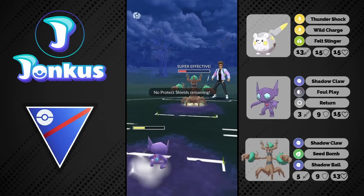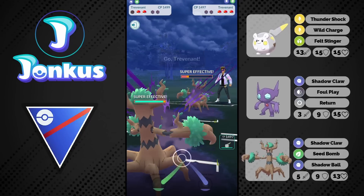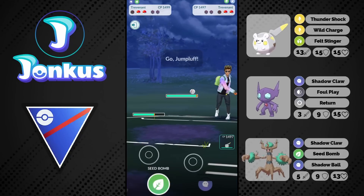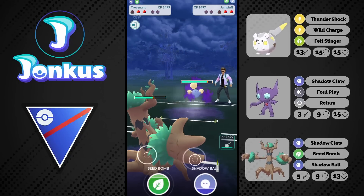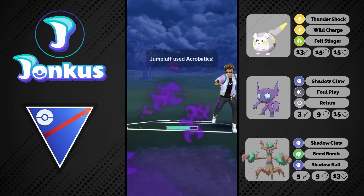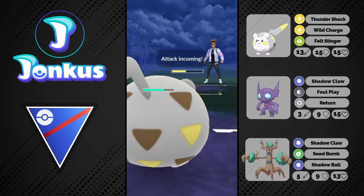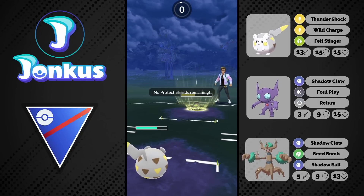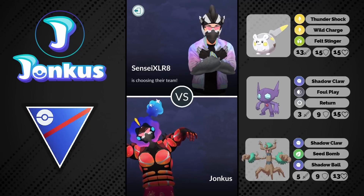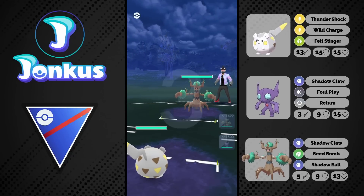All shields are down. They go for the charge move and basically KO me, but we can farm them down. They go into Jumpluff and I have to catch the move here, but honestly I have no idea about the timing for Jumpluff now since the move update — I knew them before. I'm just going to let the moves go through as there's nothing I can do anymore. I could have still won if I had caught the move, but if I didn't catch it I was screwed anyway.